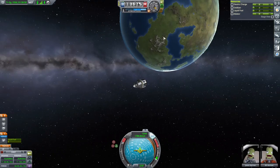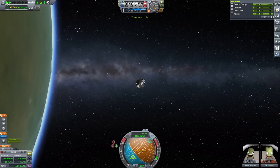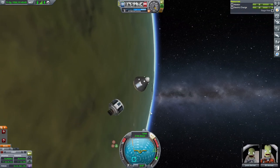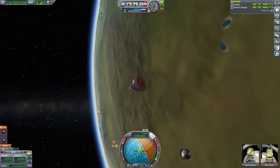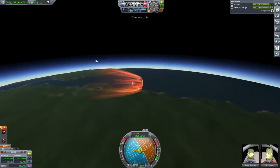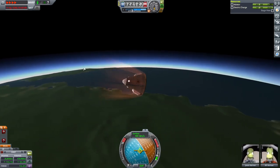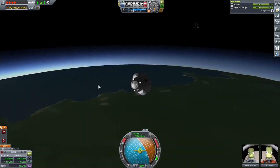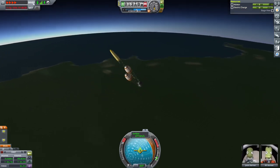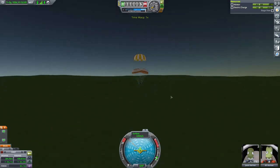We're going to do this manually. We need to separate our stages. We're at 3,200 meters per second — should be fine; we went faster than that coming back from Minmus. I've got plenty of parachutes — three parachutes on this thing. Overkill, but... And touchdown.